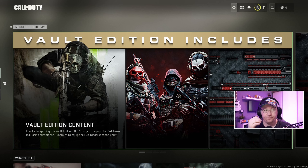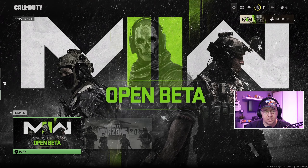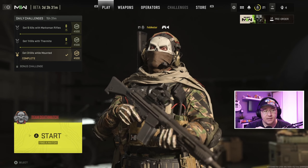When you turn on the game you're going to find yourself at this beginning screen. What you want to do is click down — you've got the 'What's Hot' section and the games underneath. You can just click any of these; let's go Team Deathmatch to get to this section.